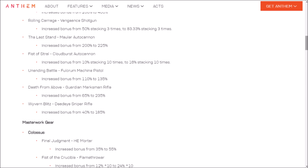Fist of Strahd Cloudburst Autocannon increased bonus from 10% stacking 10 times to 16% stacking 10 times — a 60% increase. Unending Battle Falcon Machine Pistol increased bonus from 110% to 145%. Death from Above Guardian Marksman Rifle increased bonus from 65% to 235% — something I'm going to try out right after this video. Dead Eye Sniper Rifle increased bonus from 40% to 185% — a whopping 450% increase. Pretty amazing.